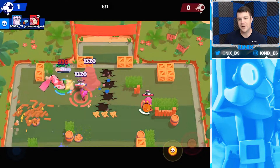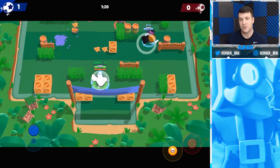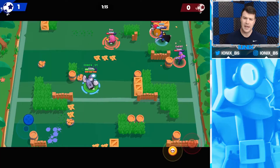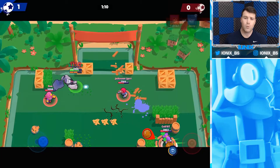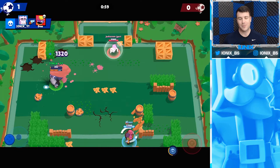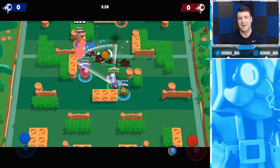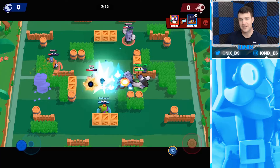Frank does have a hard time against Shelly in Brawl Ball, since Shelly can stun his super. Gene is also good in Brawl Ball and can stop Frank's super too. El Primo is another brawler to watch out for, and Tara as well. These brawlers can counter his super with their own. Daryl and Bull can do it too, but it's harder for them. Be careful of brawlers able to stop Frank's super, but if the enemy team doesn't have any of those, you'll pretty much roll right over them.